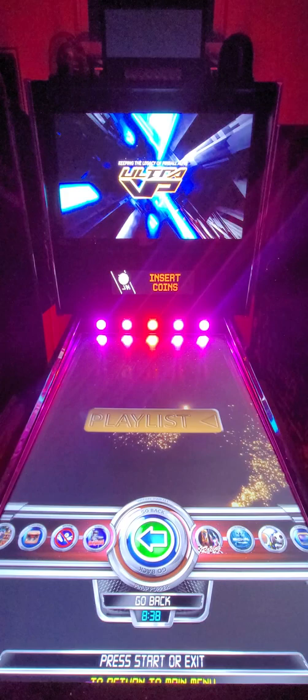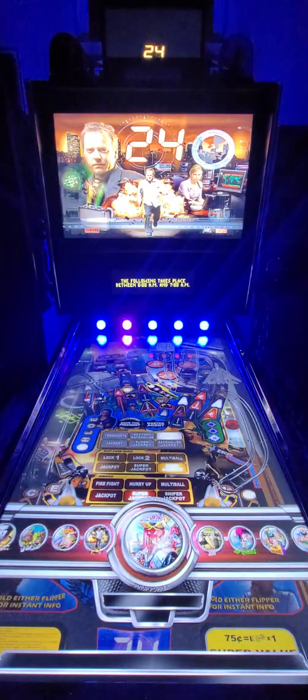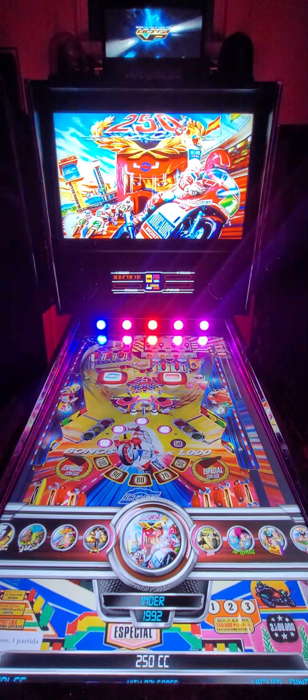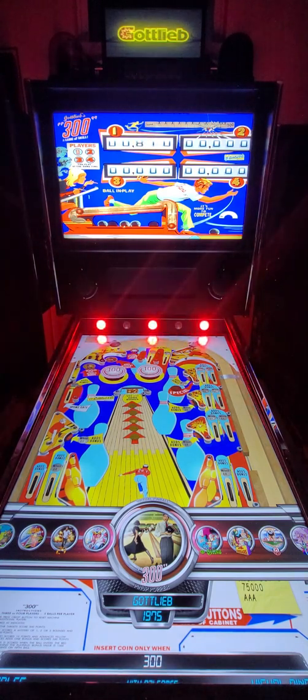On the tables, they've gotten up to about letter S where toppers are now showing properly. For example, on a table like this old Gottlieb 300, what they've decided to do is put that Gottlieb neon sign up on top, and when the table loads it keeps that neon sign flickering on and off.